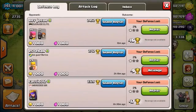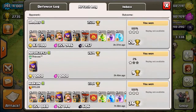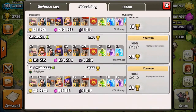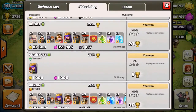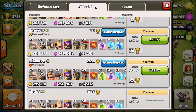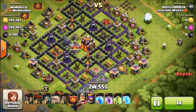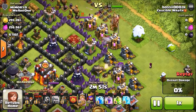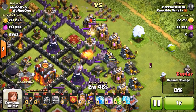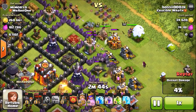I also tried this in multiplayer — as you can see I got a couple of three-stars at around Masters 2 level, so not that hard. It definitely works better in Clan Wars because you know exactly what base you're facing, but it also works in multiplayer. If you face multi-target single inferno towers, try to take out wizard towers instead of the inferno towers, because multi and single infernos don't do that much damage to your balloons.